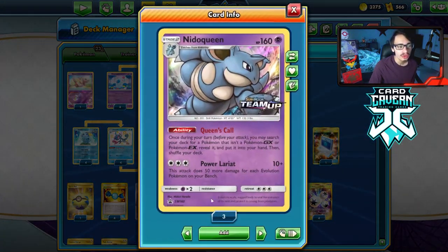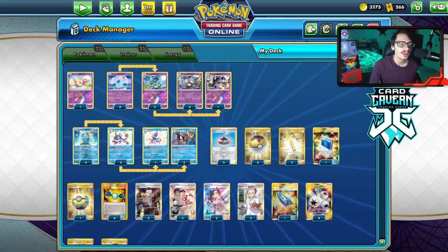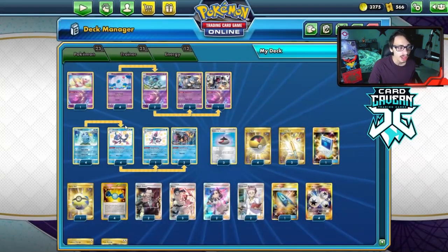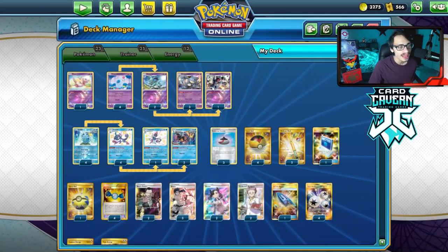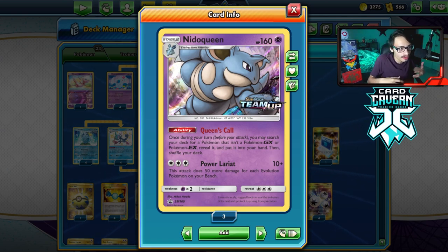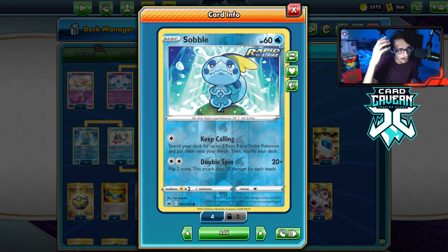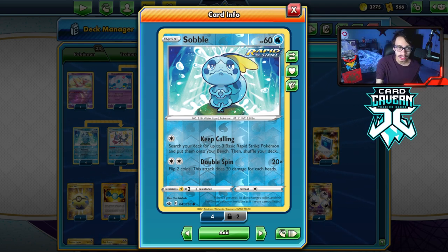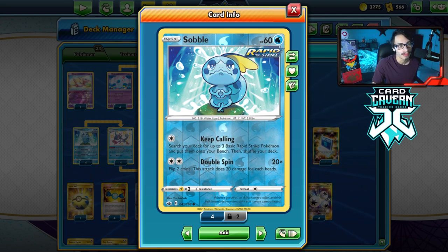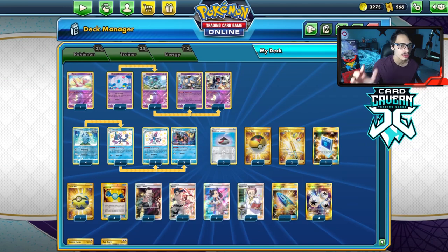Nidoqueen does 260 damage if you have a full bench of evolutions. 260 is just shy on a few Pokémon, but thanks to Quick Shooting we can make that 280 - we can even reach numbers on V-Maxes. We also get the Drizzile engine in the deck, making it easy to get Nidoqueens in play constantly. Once you set a Nidoqueen up, you have Queen's Call to search your deck for a Pokémon that isn't a GX or EX. Sobble's Keep Calling plays really well too - putting three Sobbles on the bench means three Drizziles, which means a lot of damage from Nidoqueen.